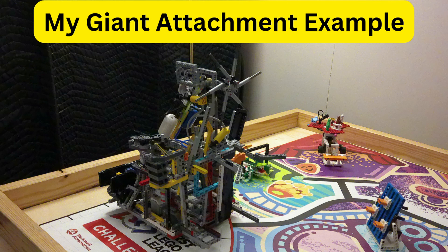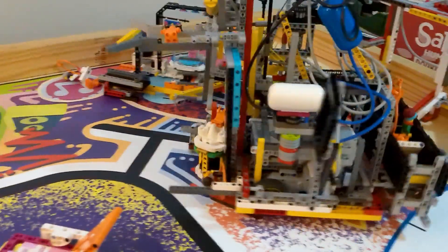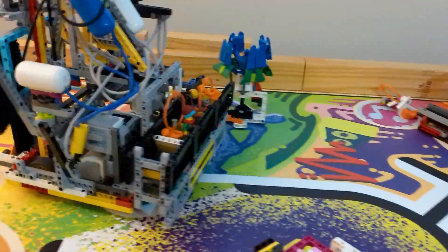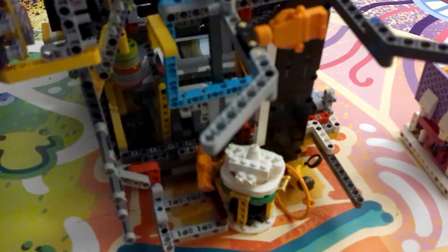Alright, let's talk about my giant attachment and some of how it works. It will start this program with four of the five experts. The robot will start by driving out from the eastern launch area straight to the museum, and there are no special mechanisms here. It just pushes the masterpiece, an audience member, and Anna the museum curator to the museum.